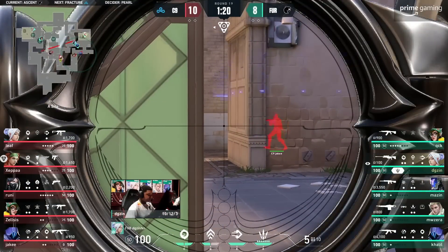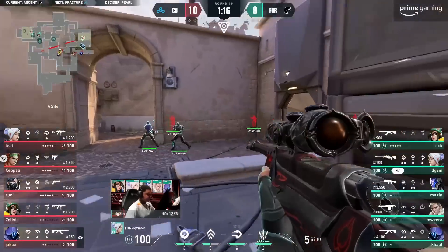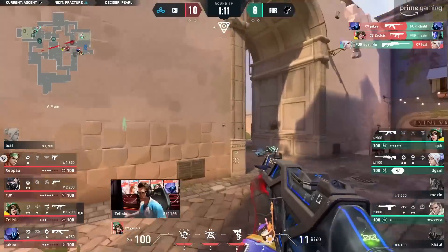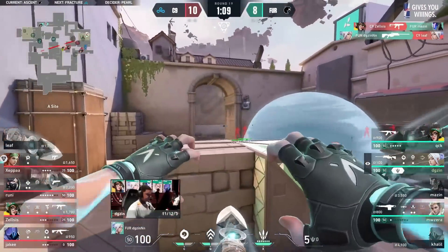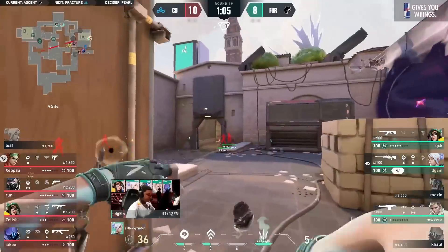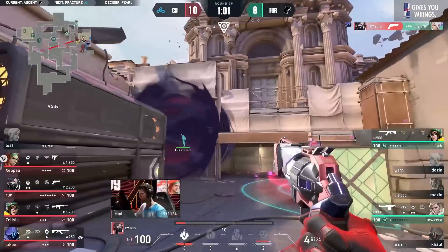Dart inside of main, but doesn't spot Jake — a little too high. Oh they're walking into it. Paranoia — Zelsus is there to help and he gets one. How did he get that kill on Leaf? This is an eco light buy from Cloud9. Digisin's all alone and he goes way too wide — that was op and blades.